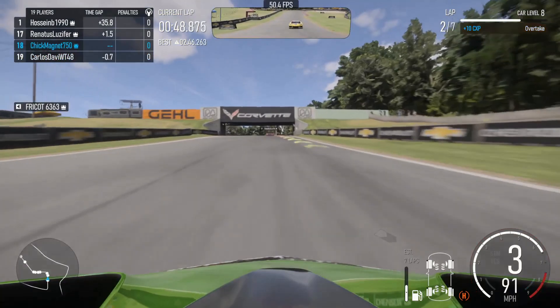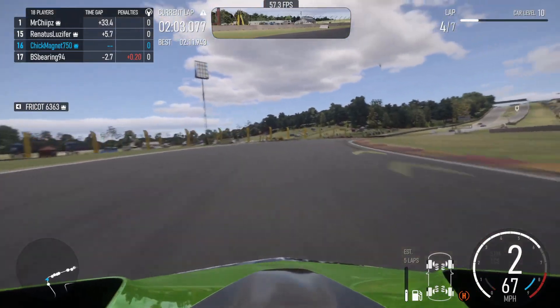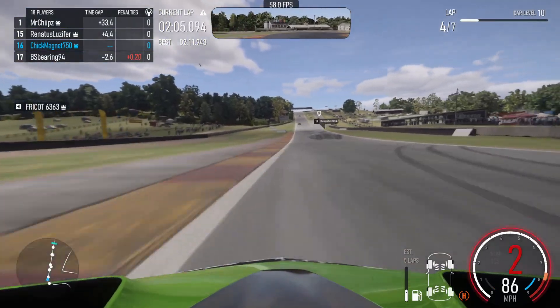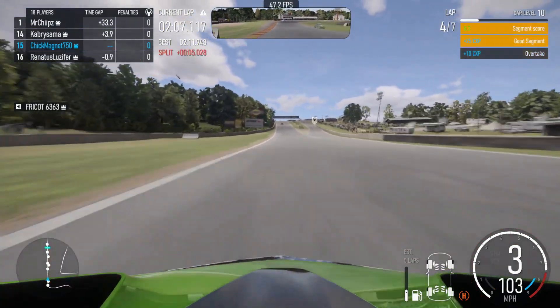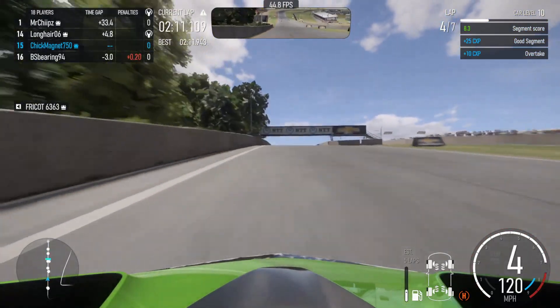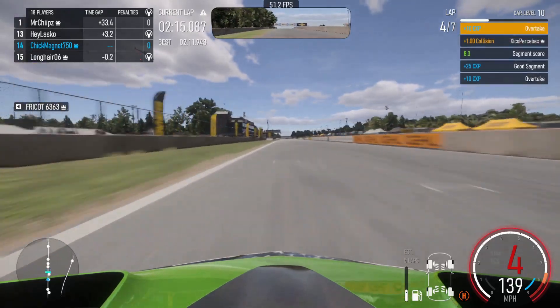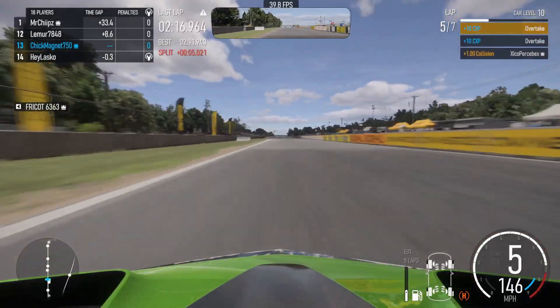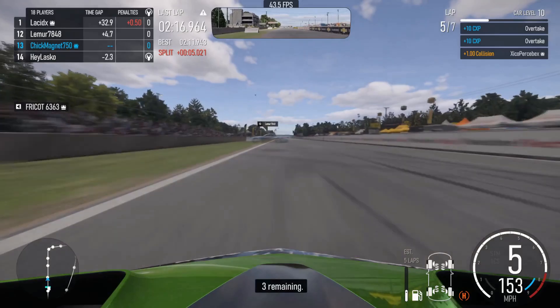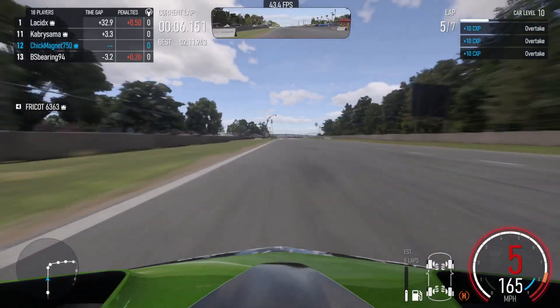Now we're on lap two and that guy spun out on the corner so we got that place pretty easily. We're still in 16th. On the fourth lap, a lot of people are going to the pits. After the first set of pit stops, let's see where we end up. We're all the way back up into 13th, and passing that guy that was spun out puts us up to 12th.